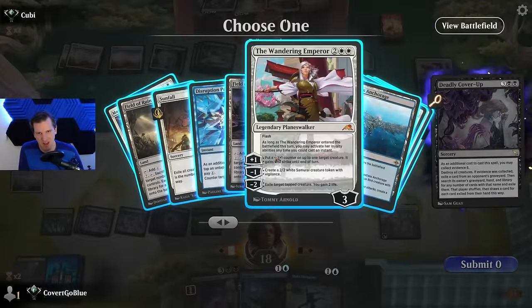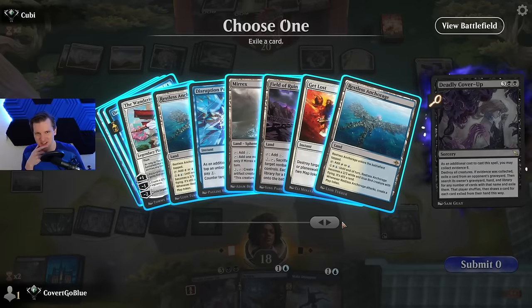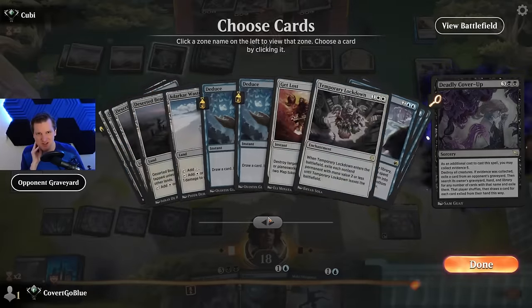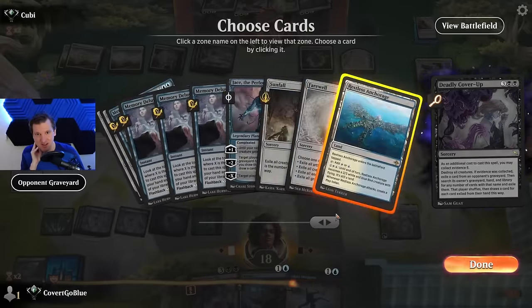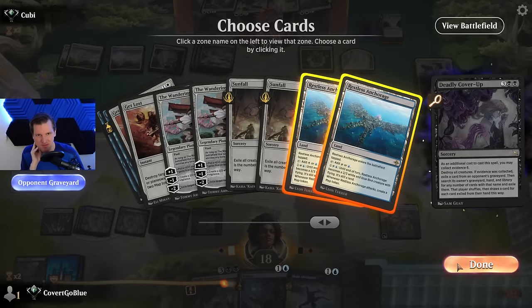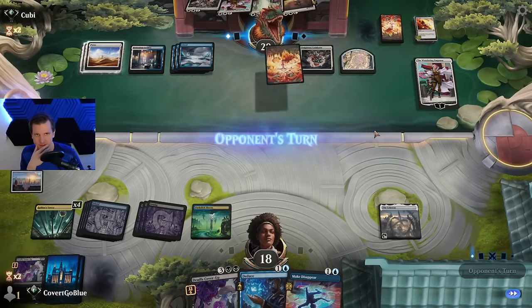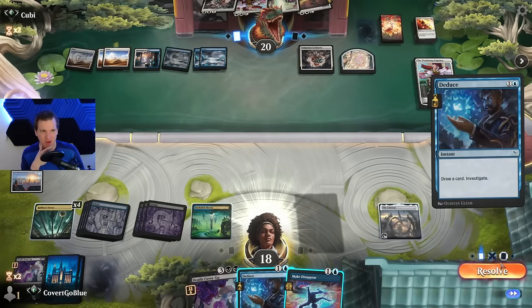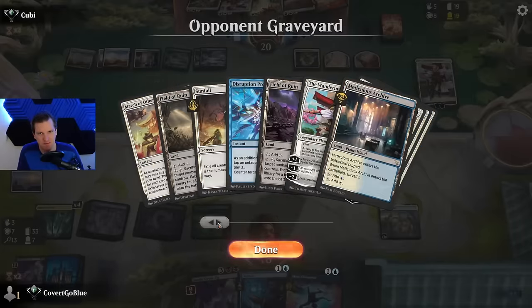I don't even think we can kill this Wandering Emperor — it's just going to make the other Wandering Emperor a dead card. Now they have it. We'd really love to hit a Memory Deluge in the near future. There are no more Murixs, one Field of Ruin, one Jace — there's not going to be much left for a Deluge to take. We have 33 cards; a Jace is 15, so right now a Jace still pulls them ahead. But there's a chance to get more cards with the Cover-Up — there's another Get Lost in there.